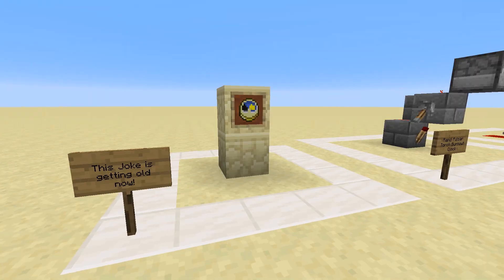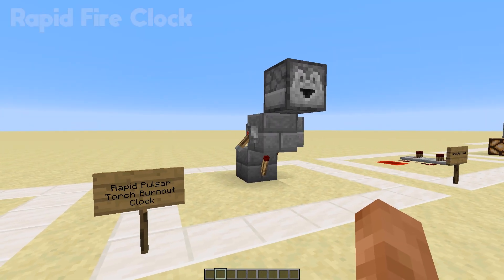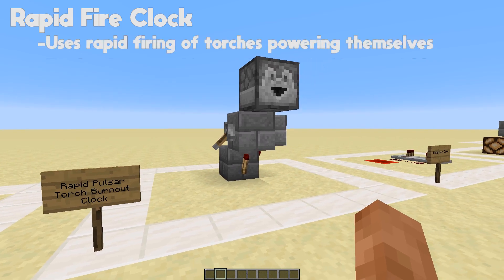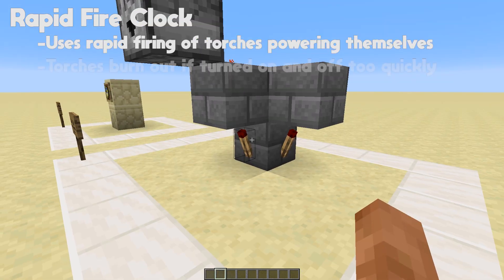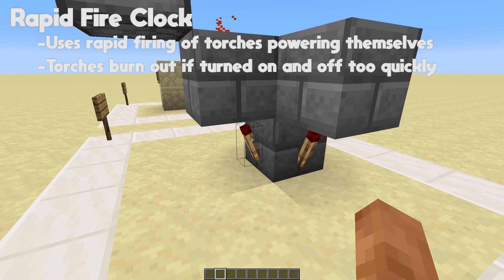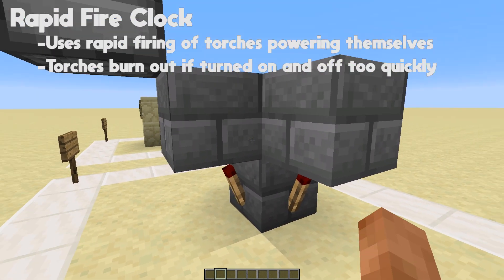Number one is the rapid fire clock. Rapid pulsar clocks use the rapid firing of torches powering the redstone above, which then turns on the dispenser. This uses the burnout functionality of redstone clocks — when they pulse too fast they burn out. When this redstone torch turns on, it powers the redstone, which then turns the torch off.